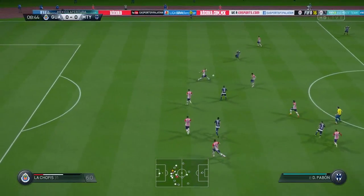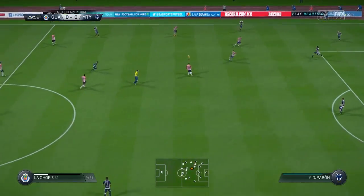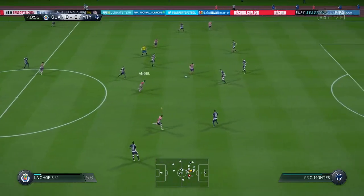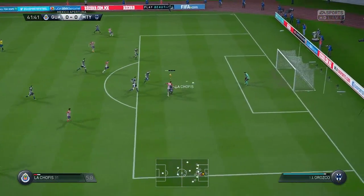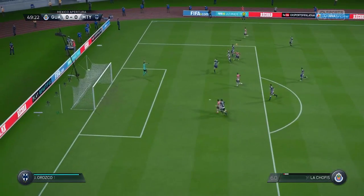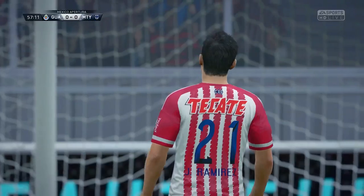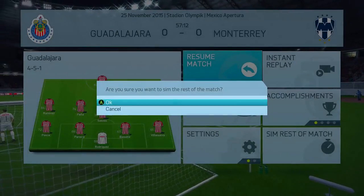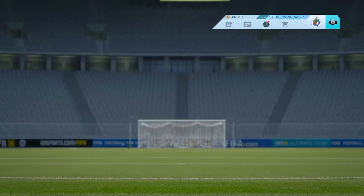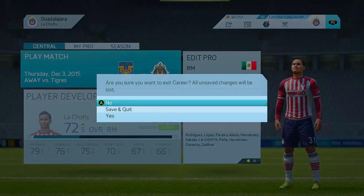Our next game is against Monterrey. Baboon gets an opportunity and shoots way up — no problem for Rodriguez. Chofis gets a nice pass and shoots but goes wide. Another chance, Chofis shoots and hits the post — he was so close. Then Chofis gets caught offside and almost scored again. We got subbed out. That's the end of this episode — in the next episode we'll be facing Tigre. Hope you enjoyed, see you next time!